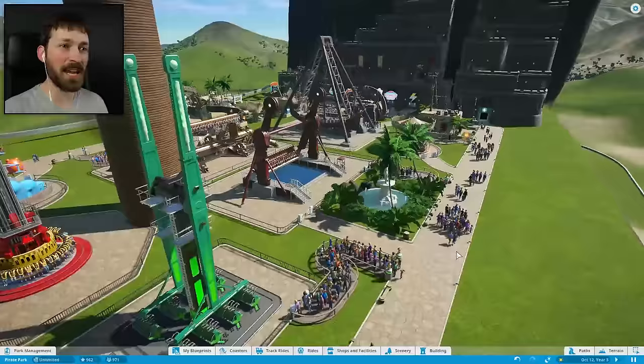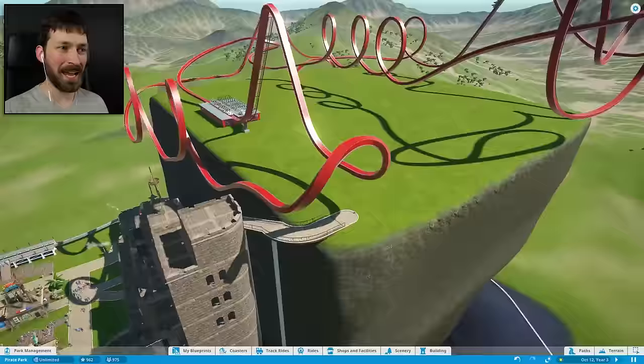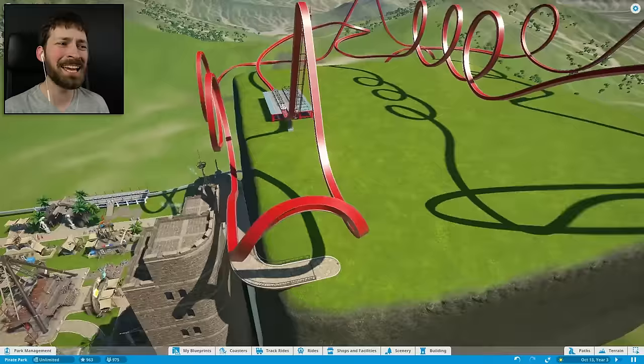I want to actually try to finish this upper section of the ship. I want to put in rides, I want to really work around the coaster, and then put shops. I want there to be a reason for people to come up here other than just the Curvy Scurvy, which is actually closed right now because I didn't even save at the end of the last episode. I think they've actually introduced a couple of new rides as well.